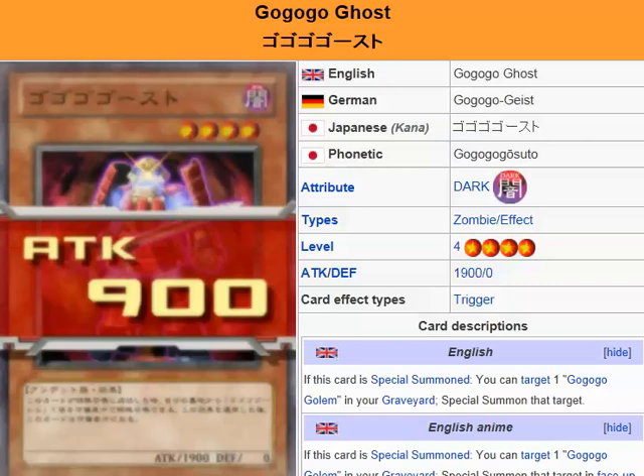The effect is pretty much self-explanatory. It's a Level 4 with 1900 attack, which is pretty much the standard for a Level 4. Also, since it's a zombie, whenever it gets special summoned via Zombie Master, Monster Reborn, or Call of the Haunted, you can special summon Go-Go-Go Golem, who can pretty much survive one attack.